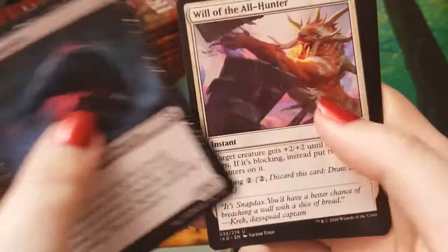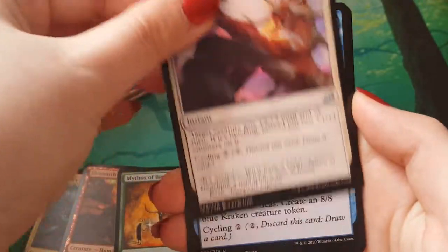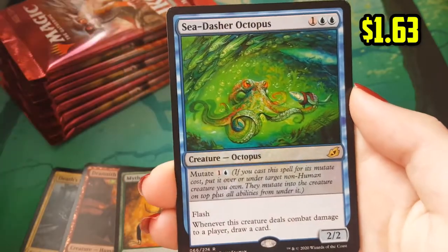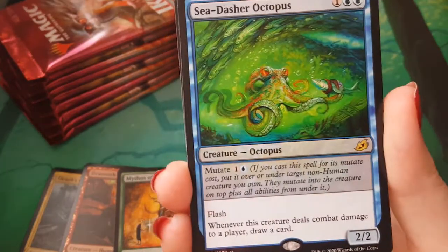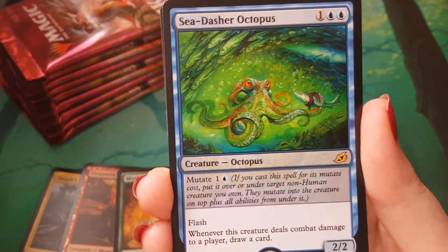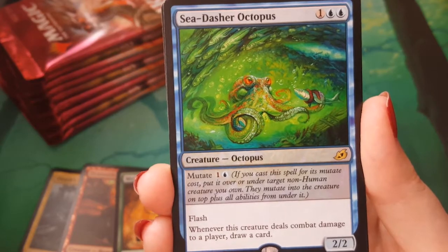My Grey Three Great Horn alternate — sweet. Will of the All Hunter. Ominous Seas. Sprite Dragon. Sea Dasher Octopus — I kind of like this art more than the alternate. He's got a fish. He's very cute. He's so cute.